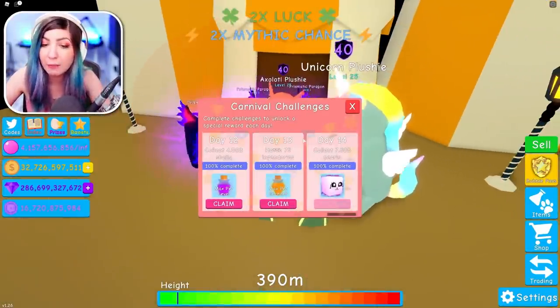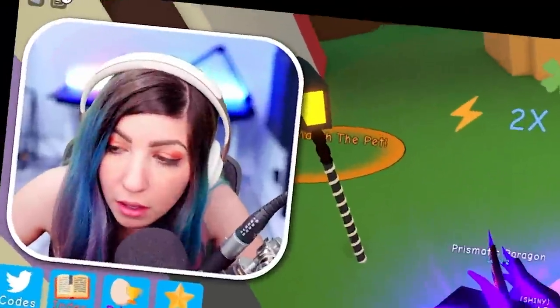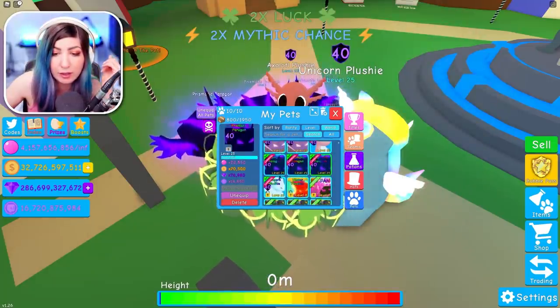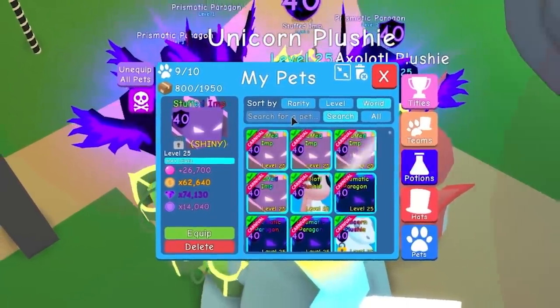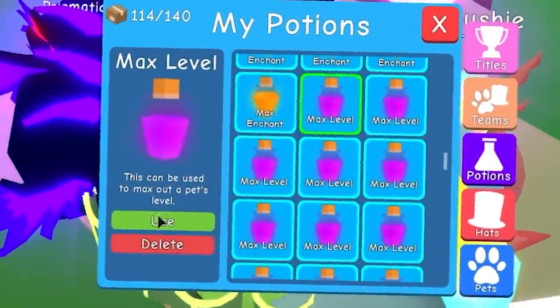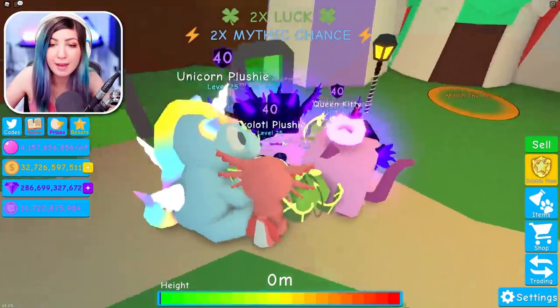I feel like I'm done today, but wait — am I missing the Queen Kitty? Oh my gosh, I'm mad! How did I not notice? I have pets ranging from 14,000 to 24,000 multipliers. I'm going to have to unequip the shiny stuffed imp that's max level max enchanted, and get that Queen Kitty in. If I had hit the prize of unlocking an extra pet slot, I'd be able to have all of them, but I can't right now. Max level, max enchant the Queen Kitty — 21,000 multiplier. Wow.